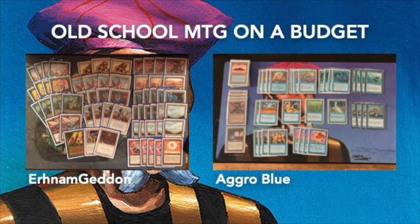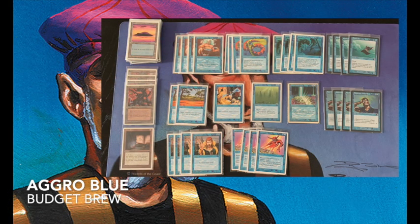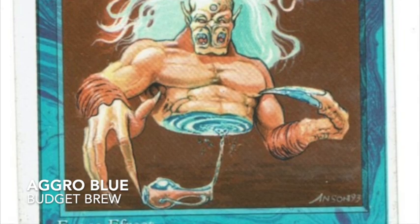Let's discuss both decks one at a time — cards and prices. The deck I'm playing today is an aggro blue budget build. It has eight one-drops: Merfolk of the Pearl Trident and Flying Men, so the chances of having a creature on turn one are pretty high. In a best-case scenario, I'll follow up with a Lord of Atlantis, pumping my merfolk. I'm playing a full playset of those — they're fantastic. I also have four Serendib Efreets, and this is the Italian white-border version.